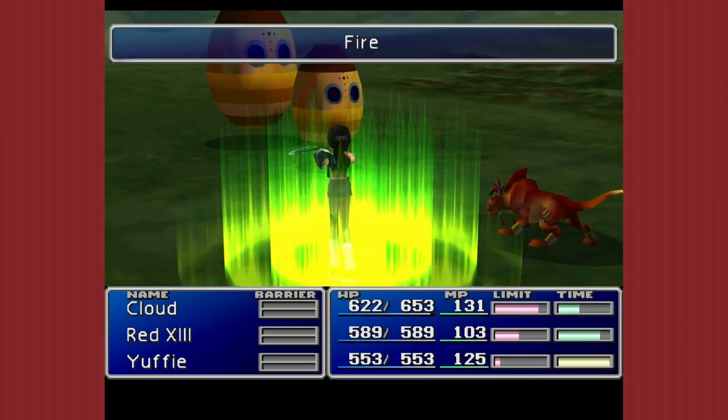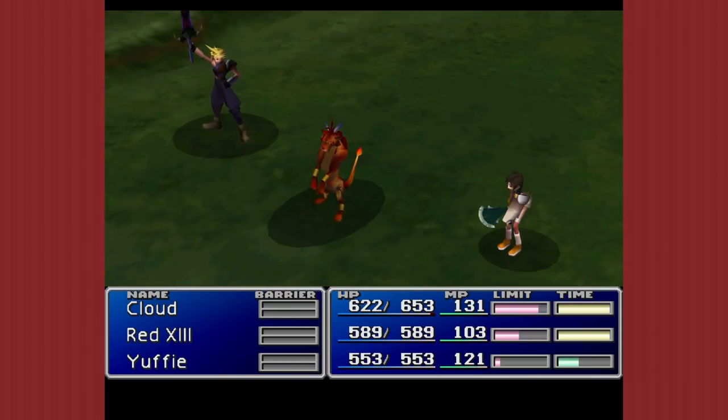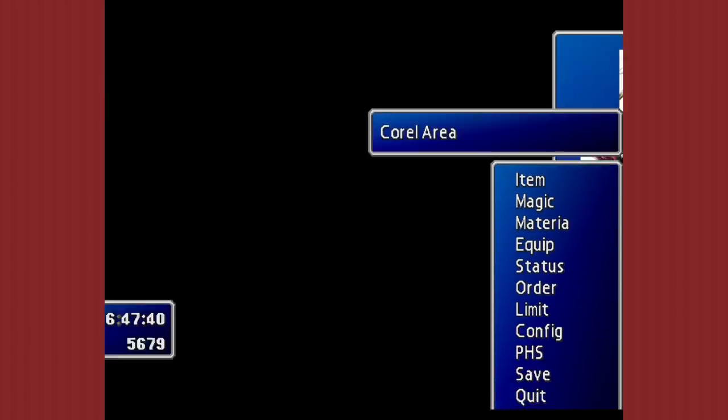If you do enough damage to the middle one without actually killing it, they will pop into three miniature ones too. Or you can just kill the source, and they all go. It's not a bad idea to limit grind here if you want to, but there are better sources. Isn't that how it always works? You kill the source, you're good.